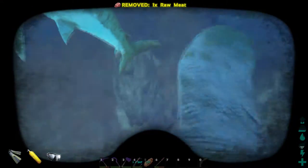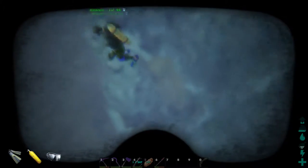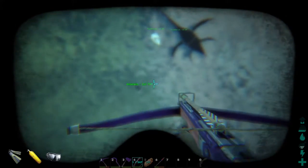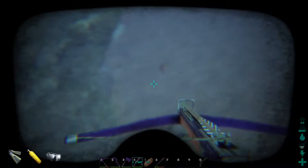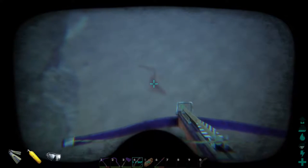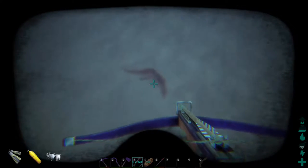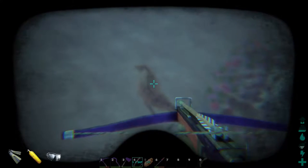Alright guys, we're back and we found it. I found it — I'll take the credit for that. It's directly down here. Don't bring your mount because it will get killed. I learned by having my old Plesiosaur die. Oh, there he is! This one's pink — it's a level 56 female.